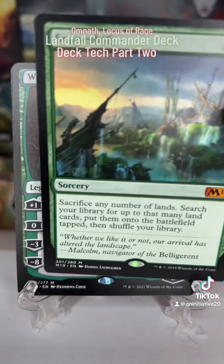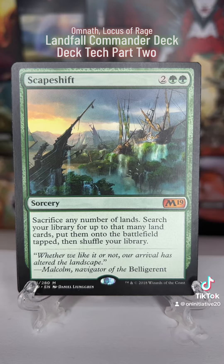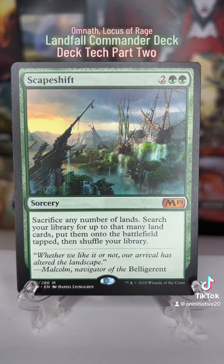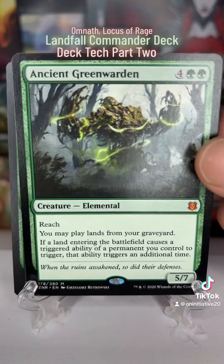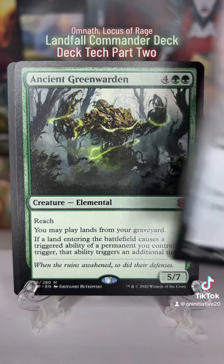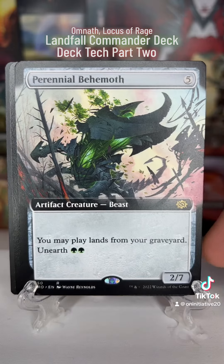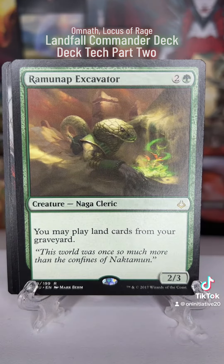Another great card lets you sacrifice them all and then put one land into play for each one sacrificed, hitting those landfall triggers rapidly. As all these lands are also hitting the graveyard, we have things like Ancient Greenwarden, Perennial Behemoth, and our good friend Excavator, which all let us play lands from our graveyard.